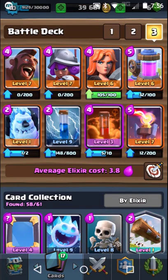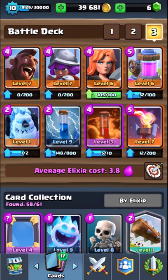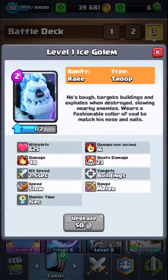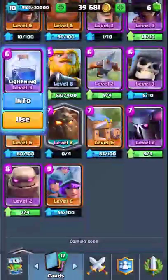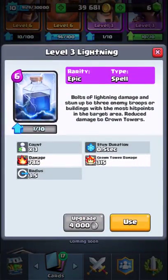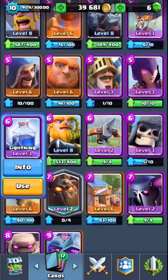Hey, what's going on guys, welcome back to some more Clash Royale! Today I unlocked the Ice Golem from a magical chest I got. If you guys are wondering what epics I got - I got free Lightning, which is awesome. I can now get that Lightning to level three because it was stuck at level two for like four months.